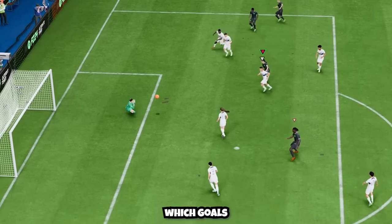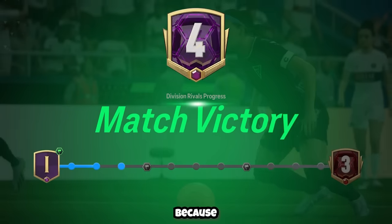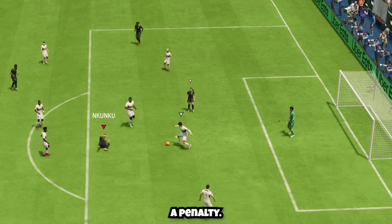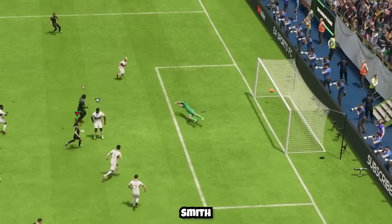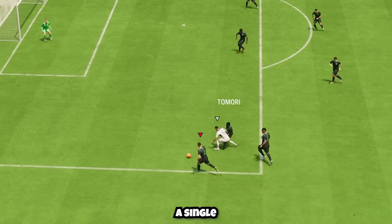I then went into another game where goals from Smith and Dembele respectively saw our opponent throw in the towel, making our next game an incredibly important one — winning it would give us a win streak. Tonali now, finds Nkunku — lovely skill — that has to be a penalty. Smurf on the penalty and we scored down the middle. At this point Smith would score another two goals, and because Tomori was so solid we wouldn't concede a single one.